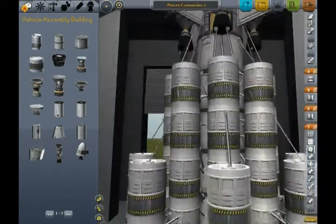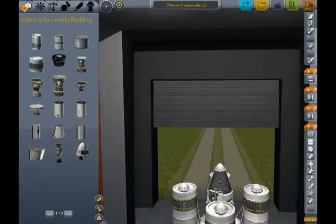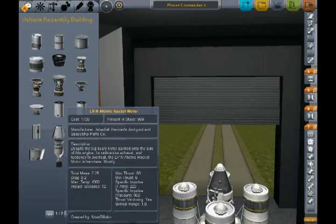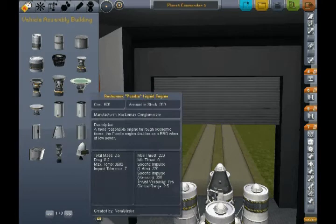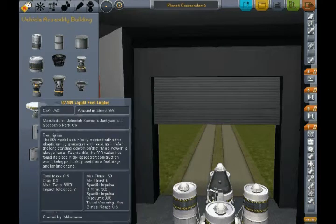New in version 0.17, we have the atomic rocket motor - the LVN atomic rocket motor - which is very cool for interplanetary travel because it doesn't use much gas. And most of the parts are pretty much the same. Some of the parts have been tweaked and so forth.